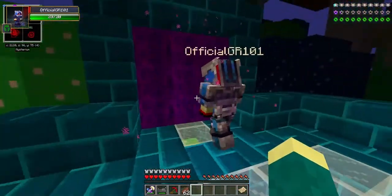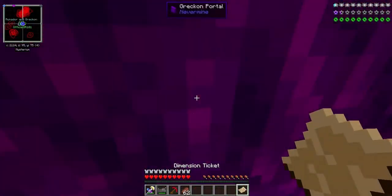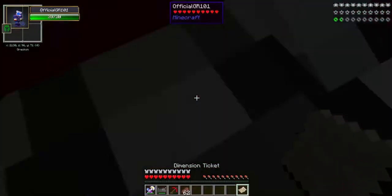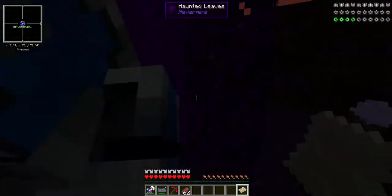Do we right click on it or do we just go through it? I'm just gonna guess — oh, I just went through. I'm guessing it takes your dimension ticket when you get in. No, it didn't take it. I guess we can keep it and go through the other ones too.